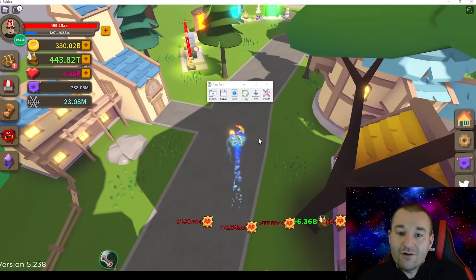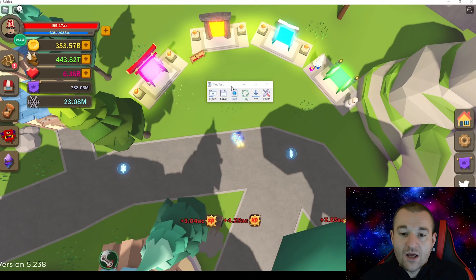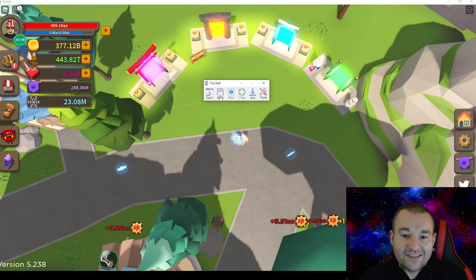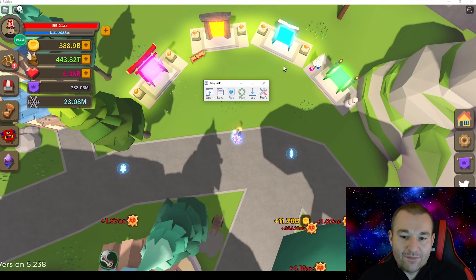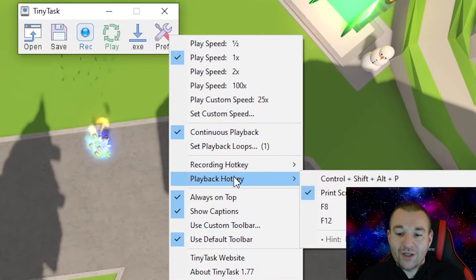First I'm going to show you how to set up Tiny Task and give you the key things you need to keep in mind while doing the recording. Download Tiny Task, open it up - it's this little menu right here. I do a fresh run every time rather than saving a recording. Go to Preferences, make sure your play speed is at 1x, check continuous playback so it loops over and over, and set up your recording hotkey and playback hotkey to something you can use fluidly.